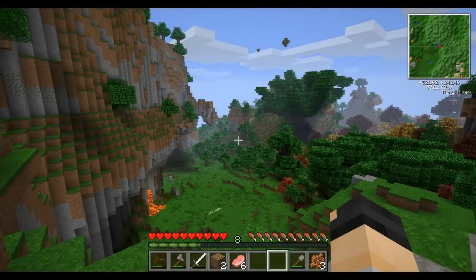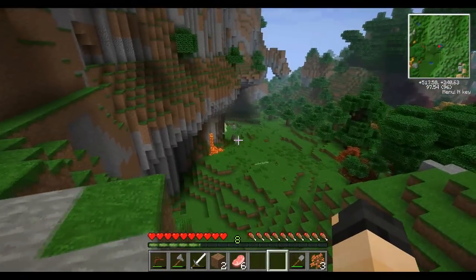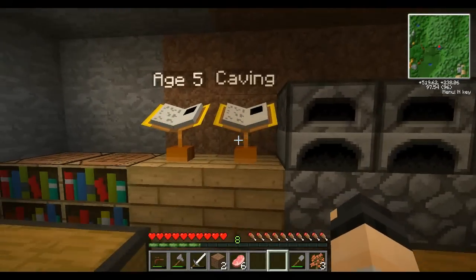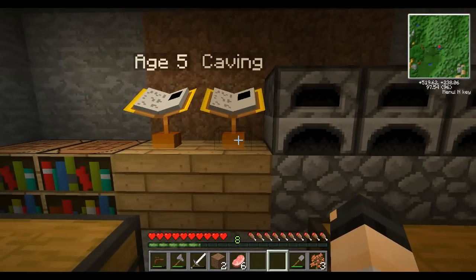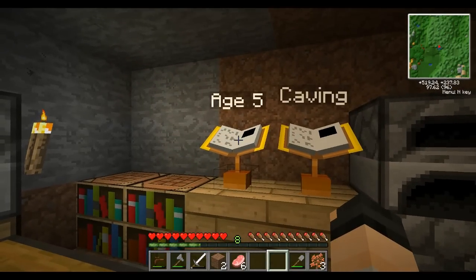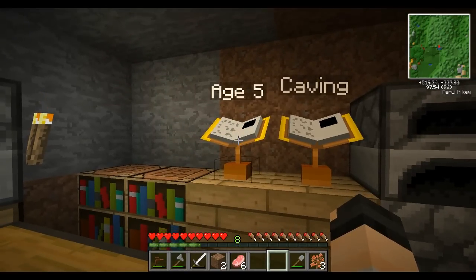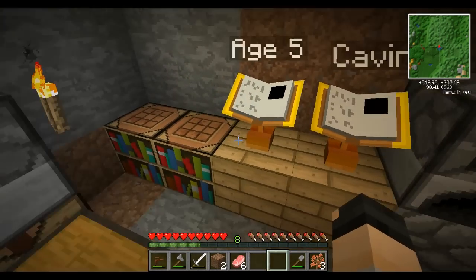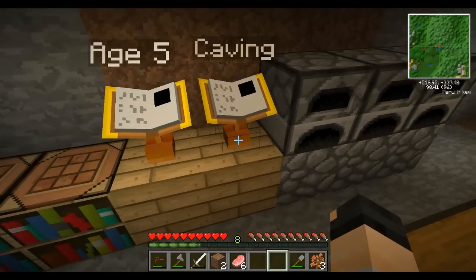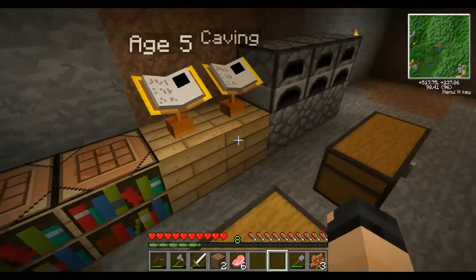After a long while of collecting sugar cane and making books, I've got these two books. One of them is the caves I found, and the other one is some crystal world I found — it's corrupt, so I'm unlikely to keep it. I grabbed a few crystals from there and made a portal in the cave world so I can get back without creating more linking books. I'll show you how that works in a moment.